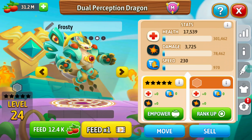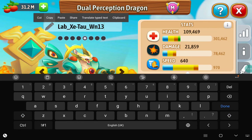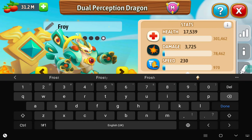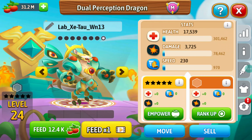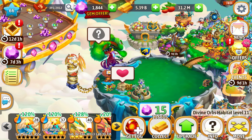Let's come up with a name. I might just use the lab name I got for my original Dual Perception. And as you can see, I now have two Dual Perceptions.